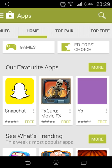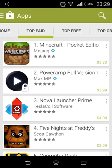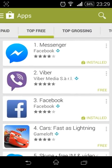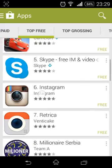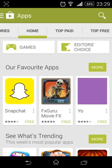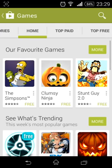So if you want to download some game or app, we have here top paid apps, top free — you can choose top grossing, top campaign. These are apps and games. So if you want only games, you click on 'Games' here.